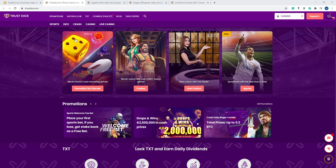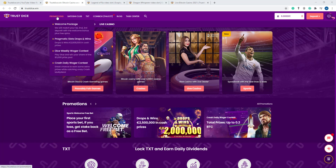Now I'll talk in detail about this website. Here the promotions — just the welcome package. You will match your first, second, and third deposit with the welcome bonus plus free spins. Pragmatic slot drops and wins — 25 lakhs in cash prizes. It's huge, just imagine that.